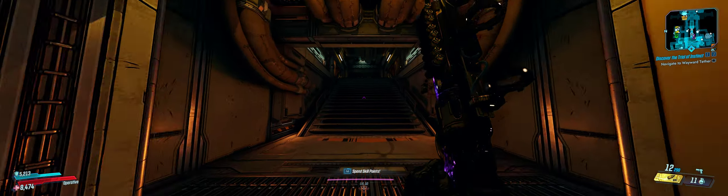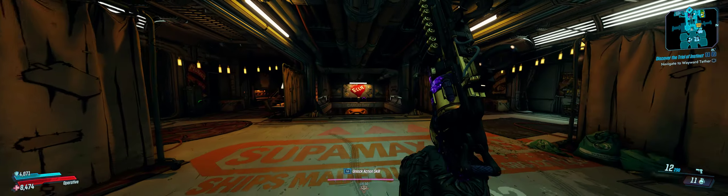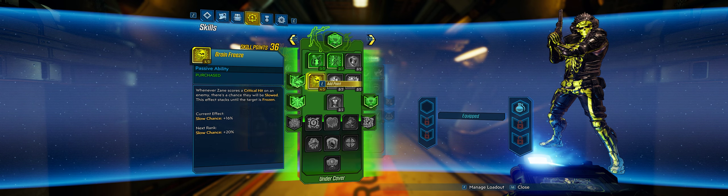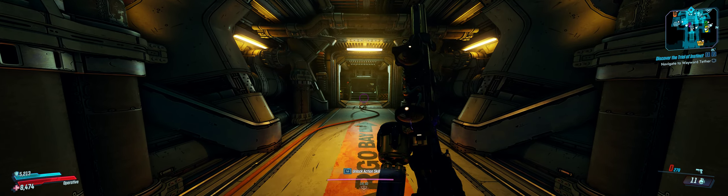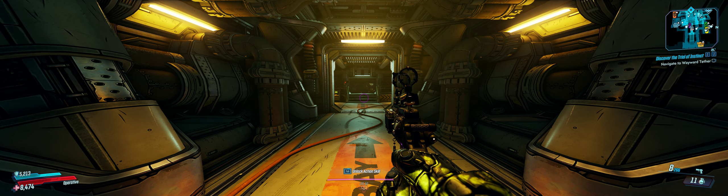Let me just show you what that looks like. So that's the default cone of accuracy — you can see it's all over the place. After just one point in the skill — look at that — nice tight spread. So we just fixed the Magi: we turned it from a shotgun into a hand cannon, and we're going to keep going and turn it from a hand cannon into a sniper rifle. Next we're putting a point in Really Expensive Jacket to help deal with DOTs — think of it as another damage reduction skill. And of course, Futility Belt. With our low-capacity shield, damage reduction really makes a difference.